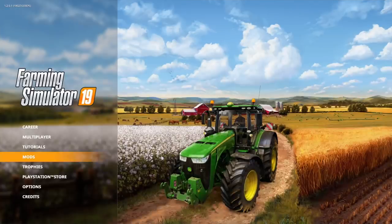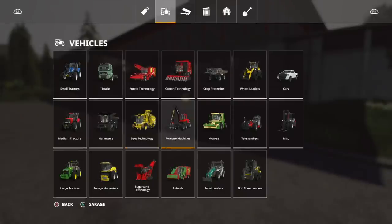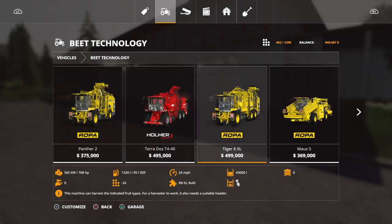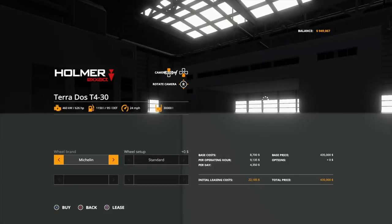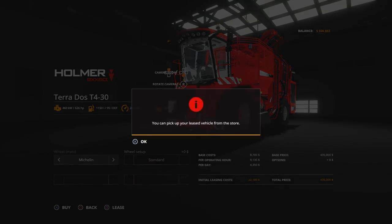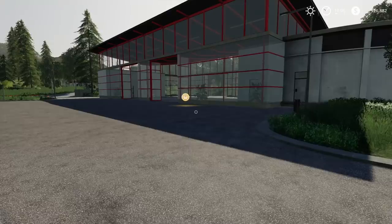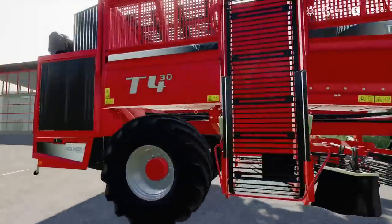Okay, here we are on Feldsbrunn. Let's get into these mods. First, under Beat Technology — there it is, the Terados T430. It's 435,000, holds 30,000 liters, compatible with the HR6, HR9, or HR12. It's 18 slots for 626 horsepower. You can change the tires between Michelin and Trelleborg. Let's lease it — and there it is, the T430.